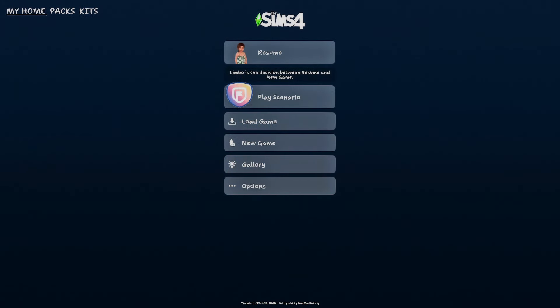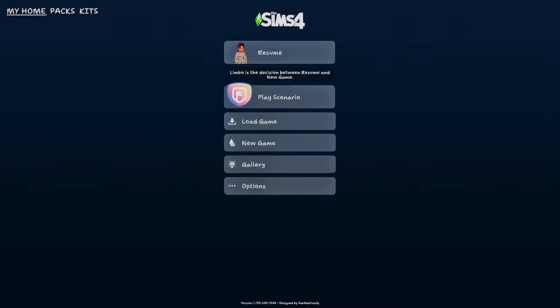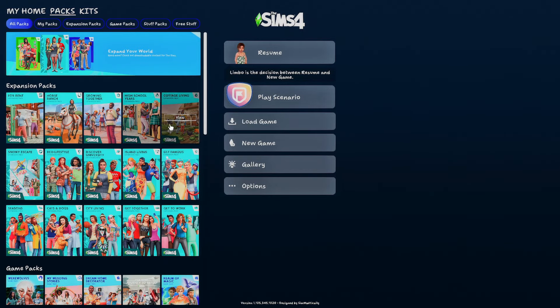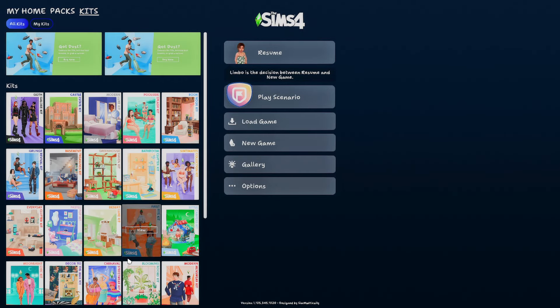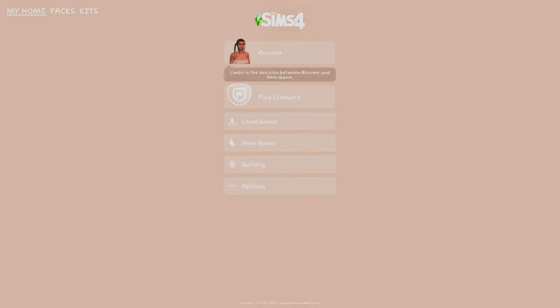This is for the simmer who loves to keep things simple — this is the Simple Dark Mode Main Menu by Simmatical. I love this menu: I love how it's centered, dark and sleek, and it really has that rich color. If you want it even darker, there is a darker version, but I love this one. If you still want your packs and kits, you can get them available on the side — nothing else to distract you on the main menu.